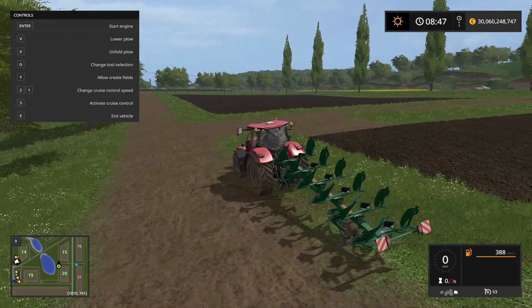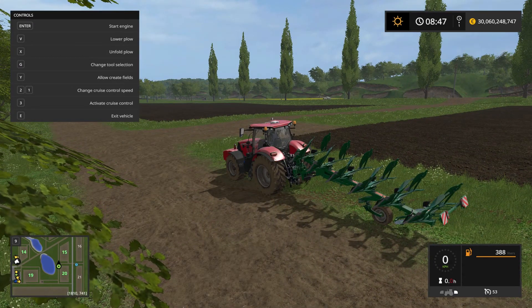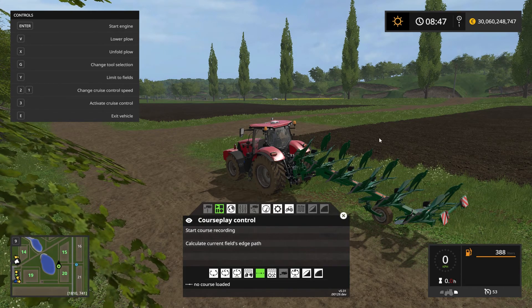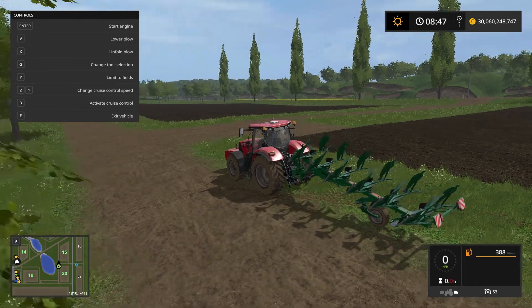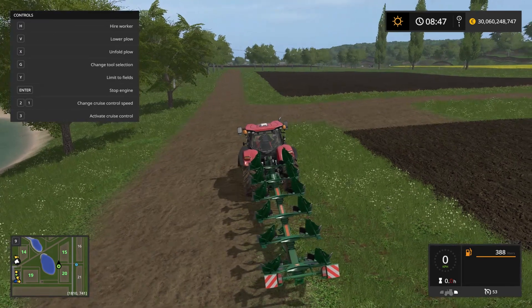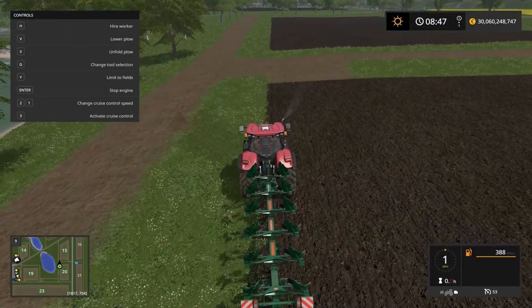We have a plow attached to the tractor and we're going to select the 'allow create fields' mode, which is pressing the Y key. You can tell right here that now it's allowing us to create fields. Next thing we want to do is line up the tractor so we can start recording a course to tell Courseplay how to do this. Let's start up the engine and position the tractor right here on the edge of this field.